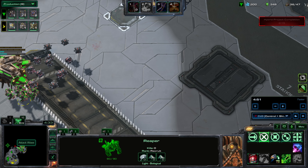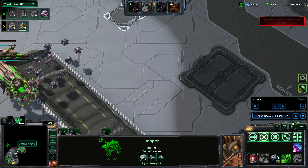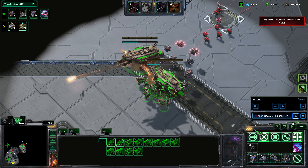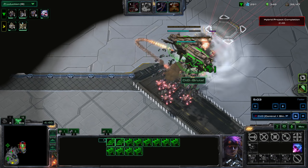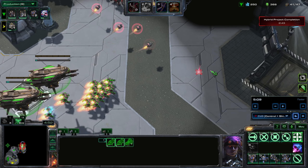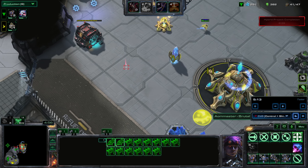We're waiting for this attack wave. You can see on the mini-map on the lower left there's a red dot approaching my base — that will be the attack wave. We engage that. The enemy has Marines and Medics in the first wave, which means the enemy composition will be Bio-Terran.